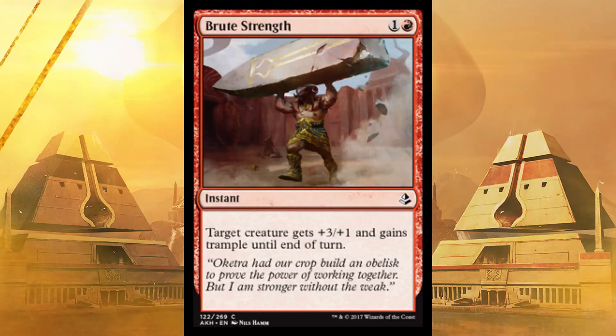Next up, a reprint — Brute Strength. Plus three, plus one and Trample, only costs two. It'll kill anything in its way, and instead of just ambushing it, you'll also probably deal damage to your opponent. So even if your creature doesn't live, this is a damn good spell.